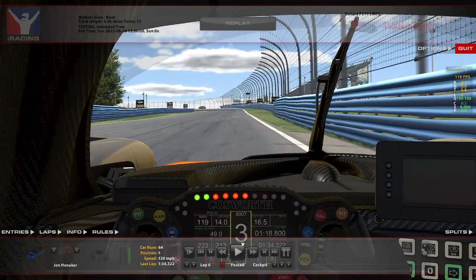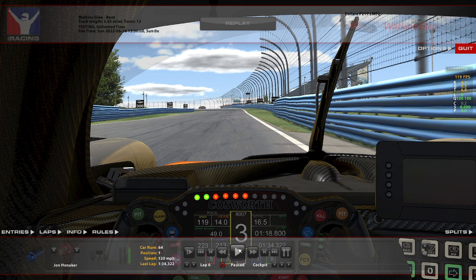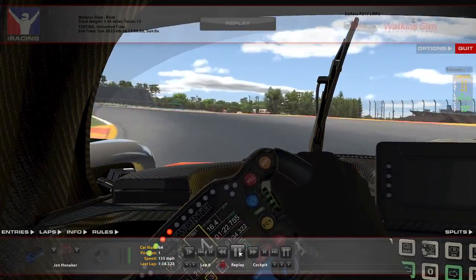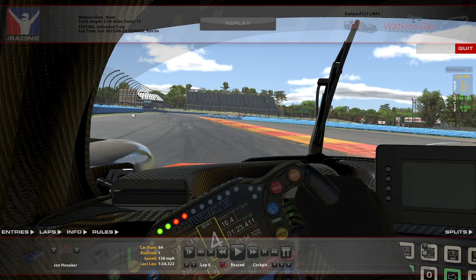Second-to-last turn here — another turn I just don't recommend trying to pass in the turn itself. You either need to be to their inside comfortably so that you have position, or you just need to be patient and stick close to them. On the exit, they're going to naturally drift to the left, and if you stay to the right you'll be able to get to their inside and complete the pass — either in the braking zone on the final turn, on the exit of the final turn, or you can just be patient and wait, then complete it down the front straightaway.